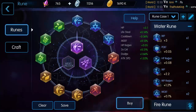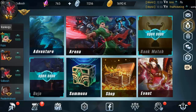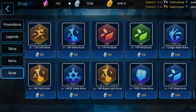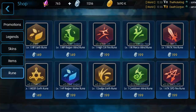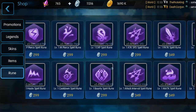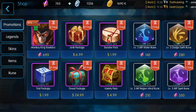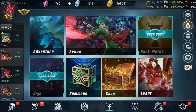You can also buy runes. If you're already on the runes tab, click Buy and it will take you to the runes section in the shop. In the shop you have rune packs that randomly give you one, or you can buy specific ones you want. These cost arena tokens, which is really the only way to buy them — though sometimes they appear in promotions where you can use diamonds.